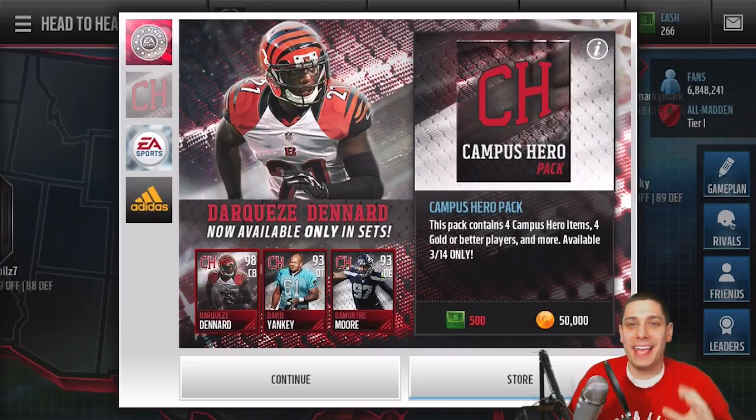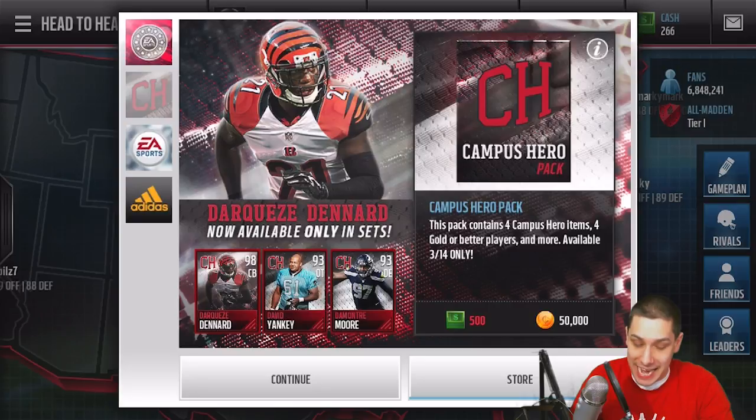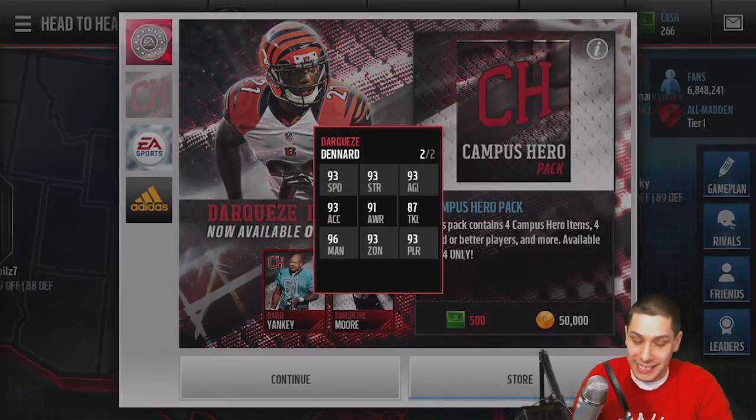Hey, what is going on guys? Clickwood here back again with another Madden Mobile video. We have new packs in the game today, and we also have a brand new set for a Campus Hero 98 overall — Darkiz Denard, definitely a beast card. 98 overall. Let's take a quick look at this thing here.